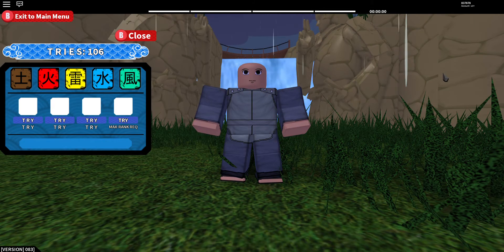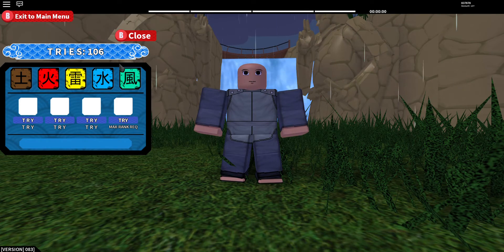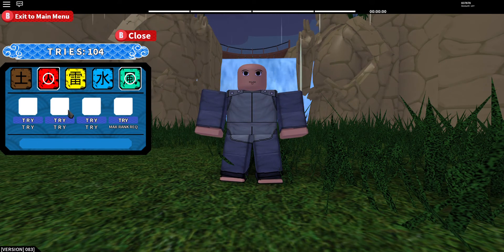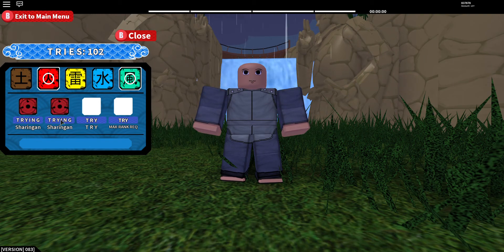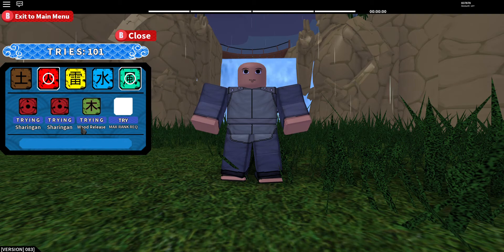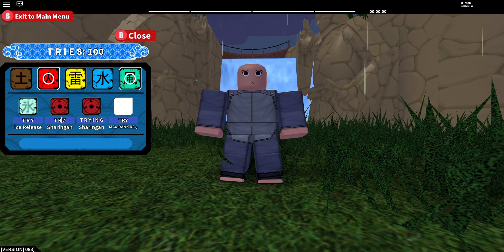Hey everyone, today I'm going to be attempting to get the new Scorch Kekkei Genkai. Scorch is a combination of fire and wind, so you're going to want to select fire and wind. With 104 tries left, let's see what I can get. If I do get it, I will show you the first part of it because that's what I have unlocked — no guarantee I'll get it, but we're gonna see.